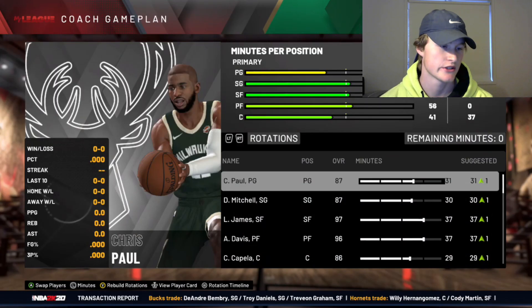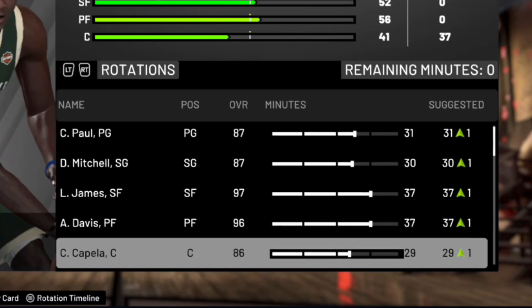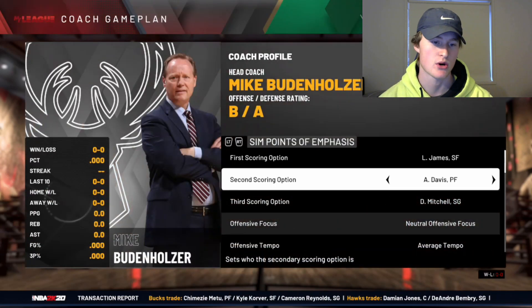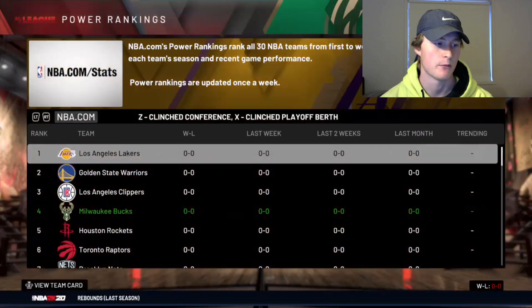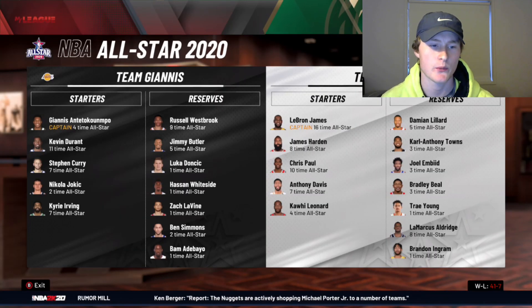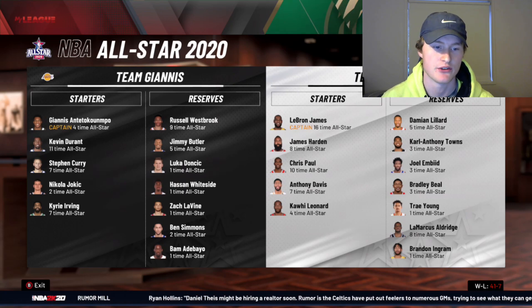So that's a good rotation for this one-and-only season. Chris Paul, Donovan Mitchell, LeBron, Anthony Davis, and Clint Capella as the starting five. Then we have Terence Davis, Vonleh, Dion Waiters, Willie Hernangomez, and Chris Clemons coming off the bench. We have LeBron, AD, and Donovan Mitchell as scoring options, a four-star defensive system, and we are the fourth seed in the league. At the All-Star break we have three all-stars in LeBron, Anthony Davis, and Chris Paul.